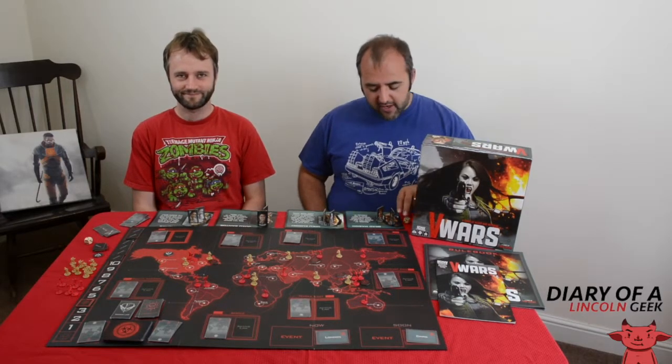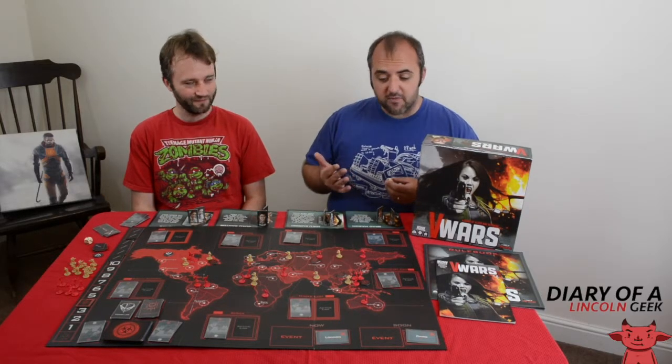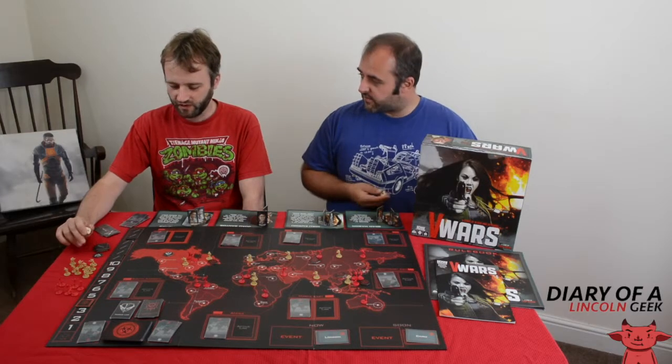Before we get too much into it today, we've had some feedback — thank you very much. We thrive on feedback. One of the things asked about was our confusing scoring system. The reason we went with out of 12 is because we both give a review out of a D6. A lot of people don't care about scores, but we figured we need some kind of arbitrary scoring system — because we're geeks. We went for a D6, gave a score each, and added them together.